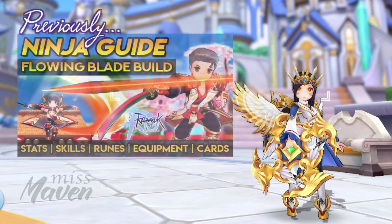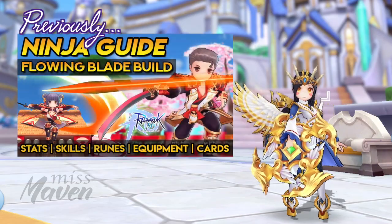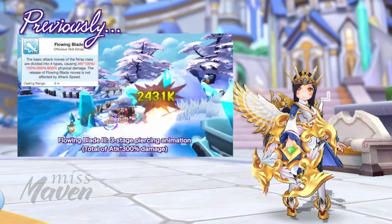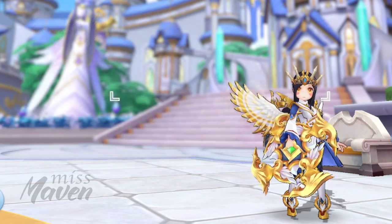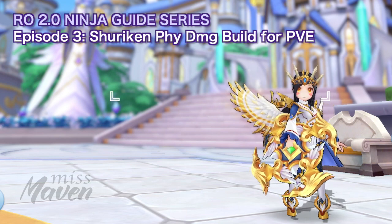Hi guys, welcome! In a previous episode of my Preparing for Ninja Class series, we've discussed a Flowing Blade auto-attack build. This time we'll take a closer look at another build for ninjas, which is a shuriken physical damage build for PvE.